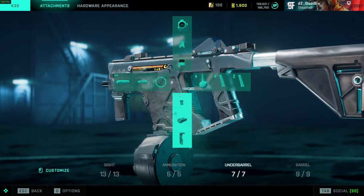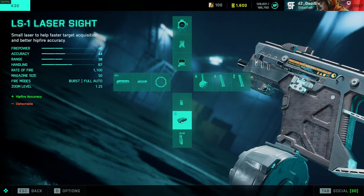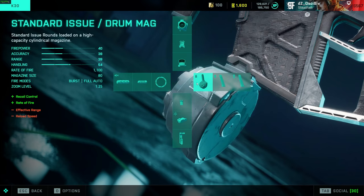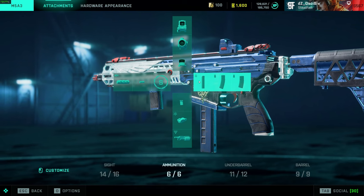For the K30 I only run factory barrel or the RAB suppressor — that's it. BCG, light grip, or the laser sight, and the drum mag. There's no real reason to run the extended mag unless you want the increased rate of fire and the extra 50 rounds. This thing's a laser beam anyway.